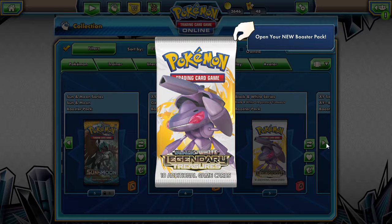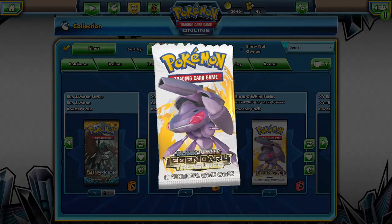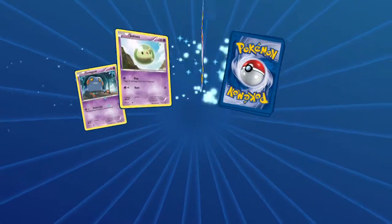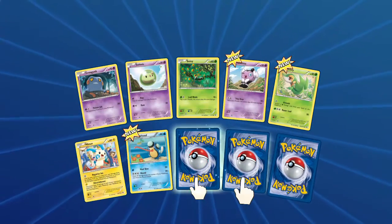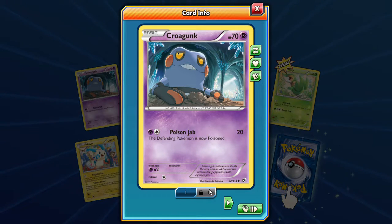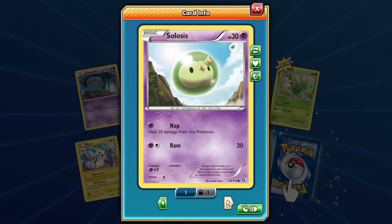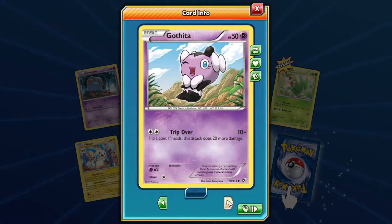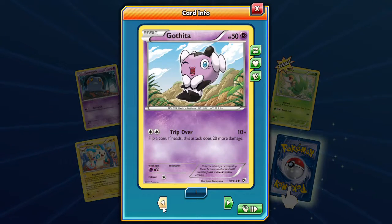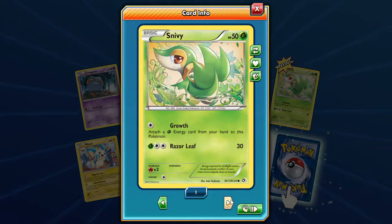In the first pack we have a Krokorok, Scolipede, Snivy — I like doing it this way so we can look at them all. The defending Pokémon's not poisoned — check out that artwork. Scolipede, that little cell on it. Snivy — we got a Snivy. Is there two Snivys in this? Two Snivys — Leaf Blade is one of them, and the other has Growth attached to Grass Energy from your hand.